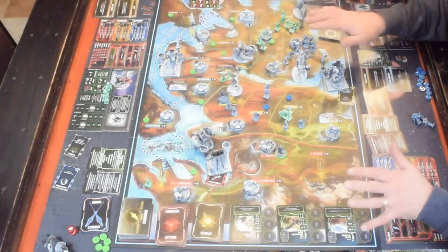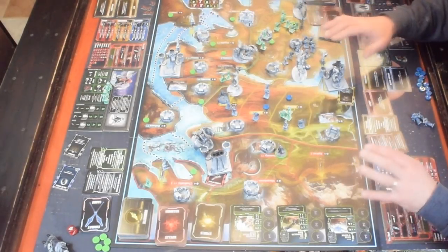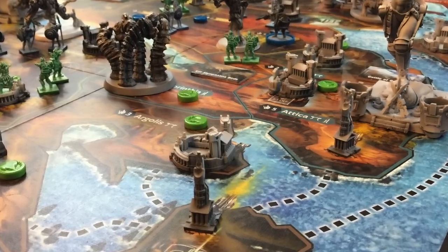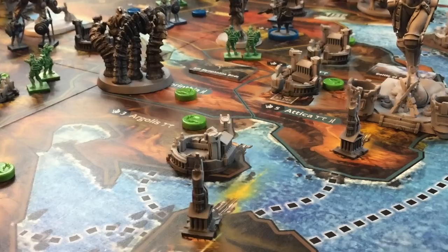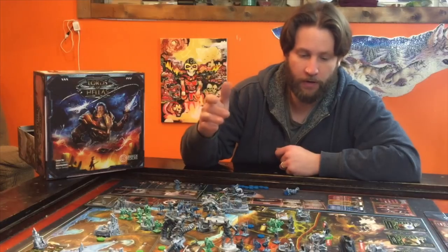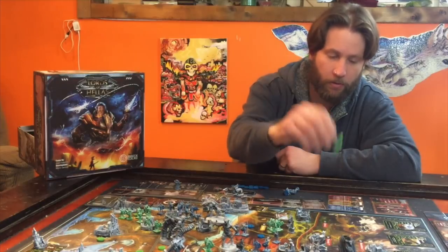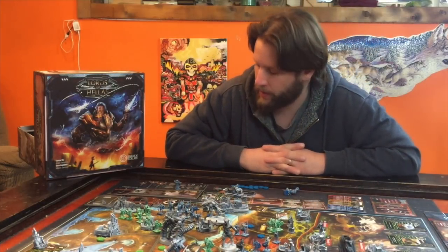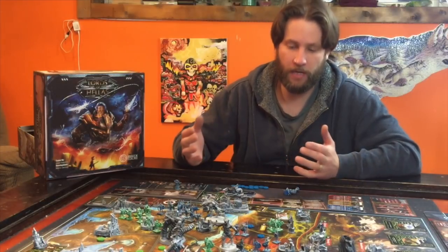Now this board state is after a two-player game where I played my wife. When you first set up you're going to have just two of your Hoplites and your chosen hero. There are four different heroes and whatever color you are, you put the appropriate ring around their base. All the heroes have a special ability — like Achilles starts with an extra speed.